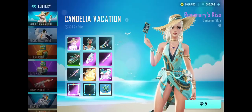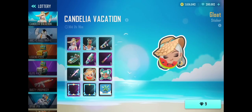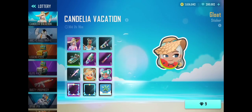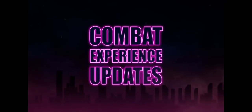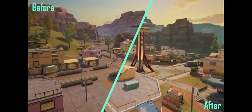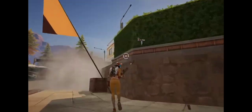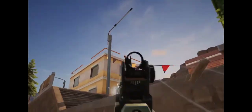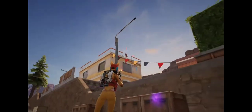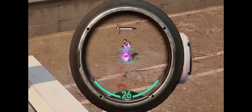A brand new Candelia Vacation Lottery Wheel is also coming soon. Feel the summer breeze along with Lucinda. In the new version, the entire Carnival has been remade. Building complexes of different heights are added to intensify battles even more. When you hit an enemy in battle, they'll automatically be marked as dangerous.